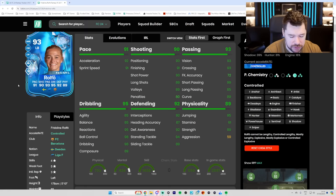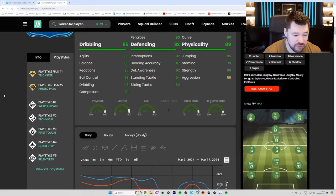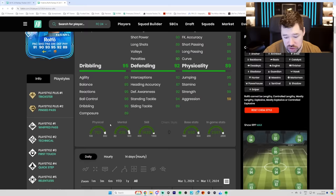Great pace. Positioning, finishing, shot power are brilliant. Long shots, volleys are very good. Great passing. Very good physicals other than aggression. Very good defending. Very good dribbling. Four star, five star. Very good play styles — ping pass plus is brilliant, whip pass, relentless, quick step, first touch, and technical are great. Trickster plus is not personally for me, but I know some people like it. And you can do almost anything you want with this card.